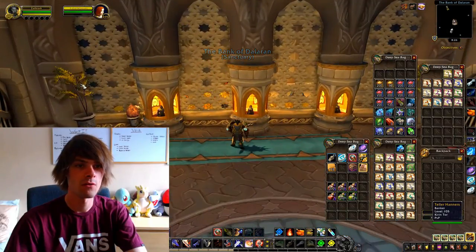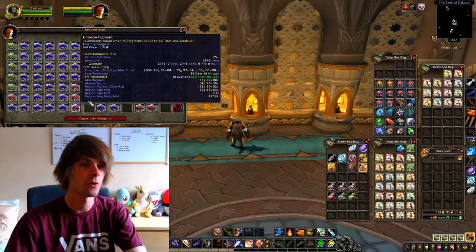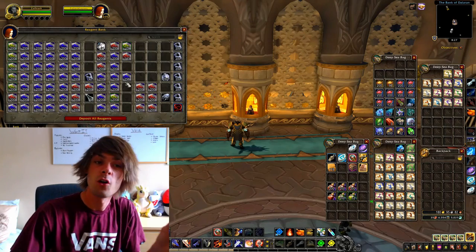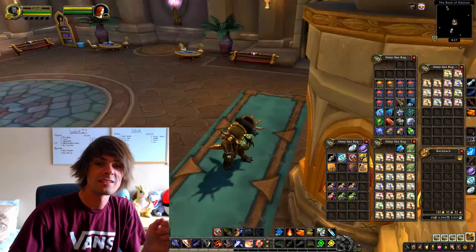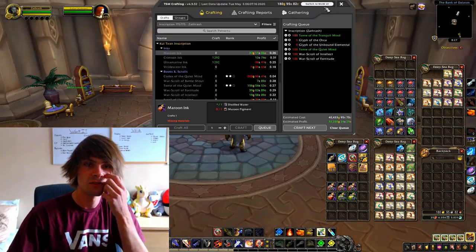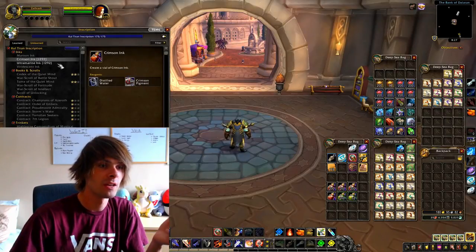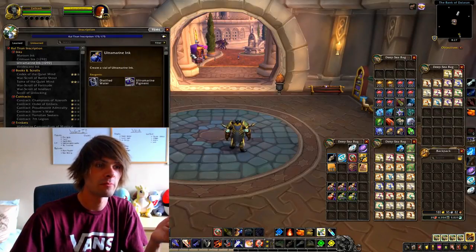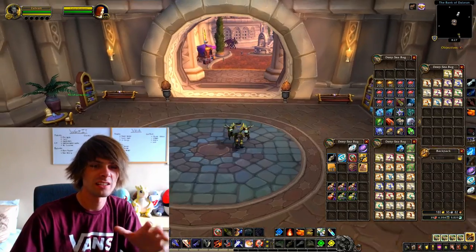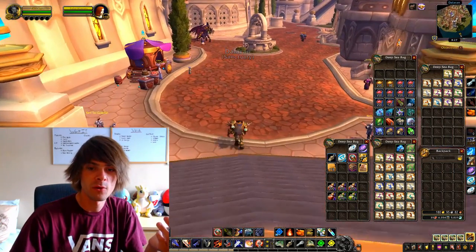Looking at my bank, we still have a load of inks left over from one of our flips a while back — a load of viridescent ink, ultramarine ink, and crimson pigments. We have a lot of ink to work through. It's all pigments, so it's going to take quite a while to turn them all. We've got 12.9k crimson pigment, 8.5k ultramarine pigment, and 1.2k iridescent pigment. This character is going to be crafting inks all day so we can double down moving forward.